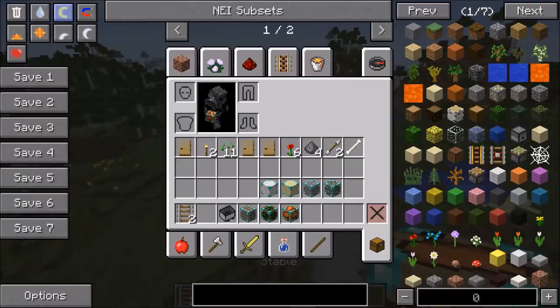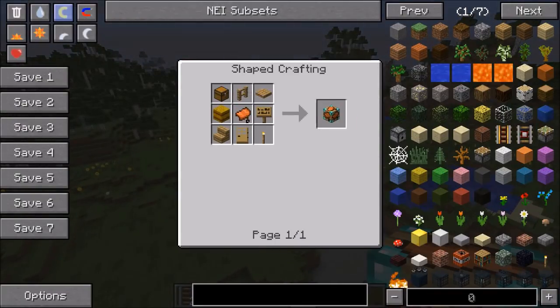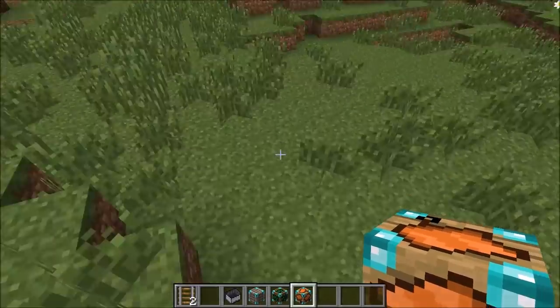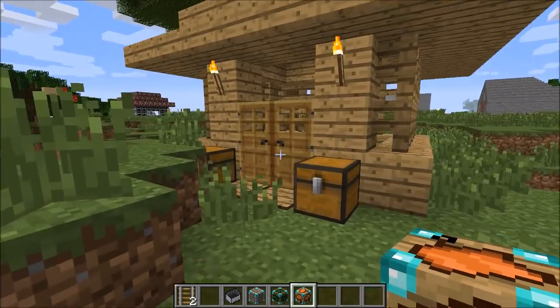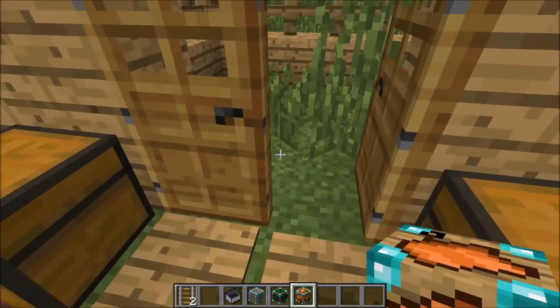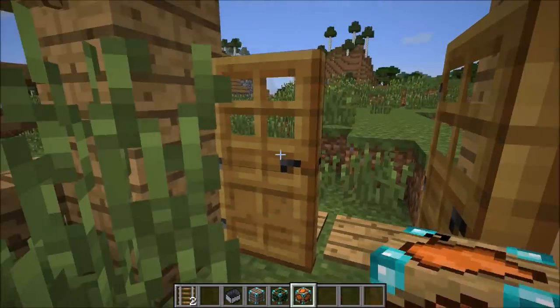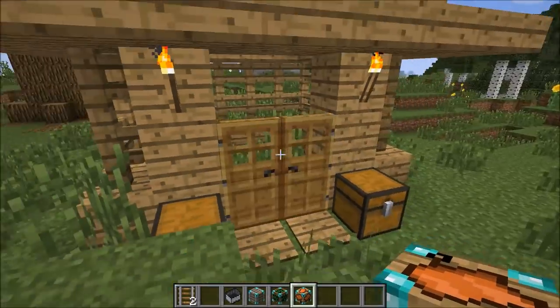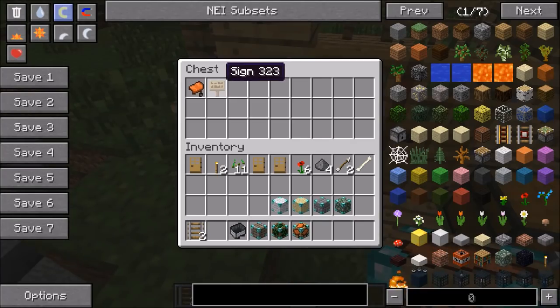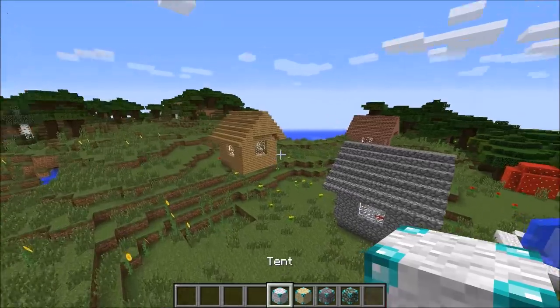This one is the stable. To make it you need a chest, a fence, a pressure plate, a hay bale, a saddle, a sign, a torch, a wooden door, and stairs — there's a lot of different stuff for this one. Bam — there we go. There are no horses, which is sad. Apparently you need to get your own horses, but if you have some, the stable is automatically made for you. Inside we've got a hay bale, a sign, and a saddle.